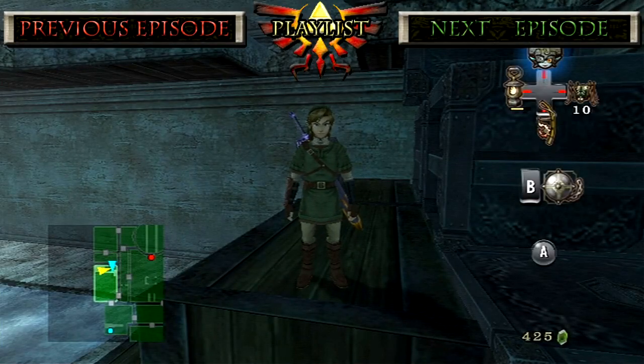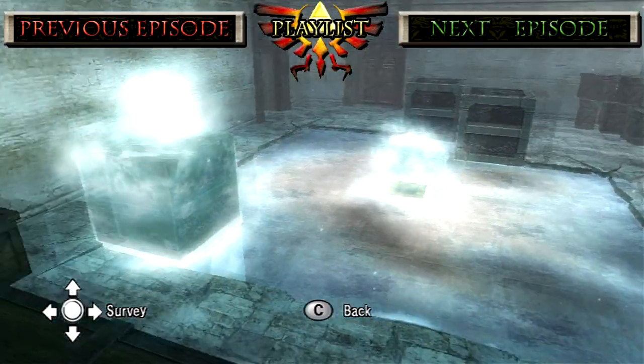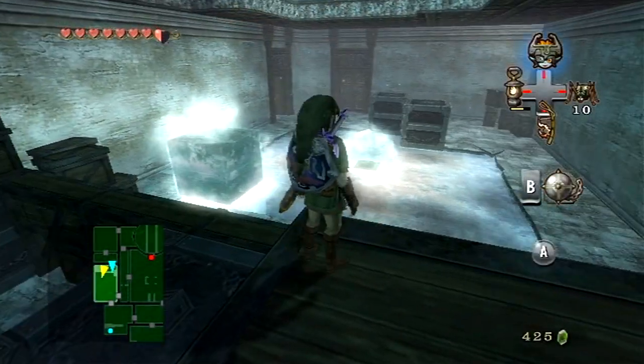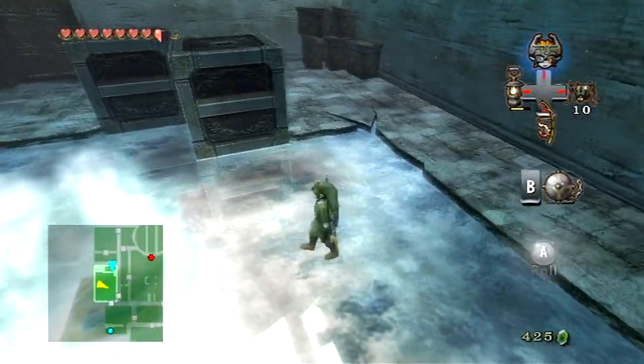Hello everyone and welcome back to Let's Play The Legend of Zelda Twilight Princess. We are still trying to solve whatever we were trying to solve before. We're trying to find where we are — we were lost. Yes, we're trying to get our way out of here. We're trying to get to the second floor.